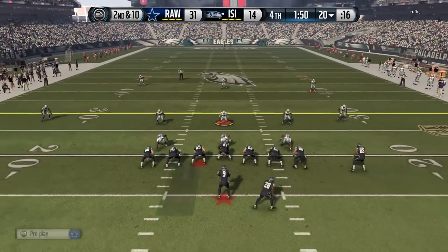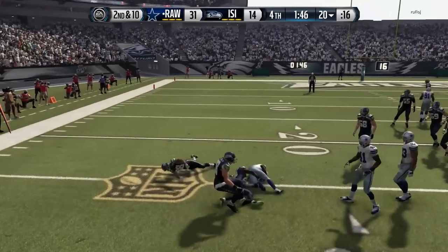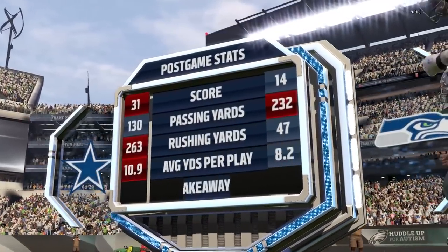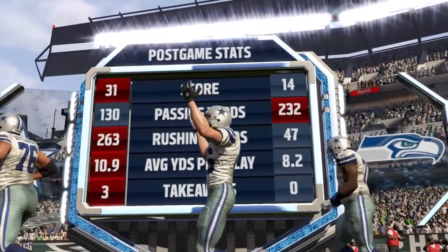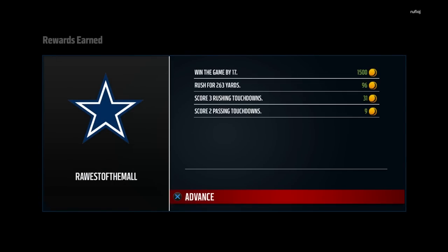31 to 14 and this game is pretty much in the bag. On second and ten my opponent forces a ball into coverage and we finally get the interception — that is Vonte Davis, and he is gonna put the game away. That'll do it for this video guys. Hopefully you enjoyed it — if you did hit that like button and subscribe if you're new. Final stats: 263 yards rushing, three takeaways, 130 passing yards — a monster game for the team. Thank you guys for all the support, hope you enjoyed it, and I'll talk to you again soon.